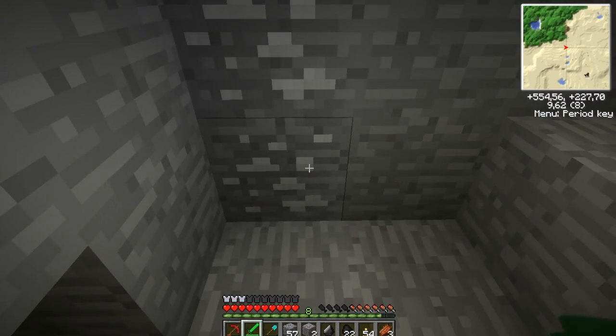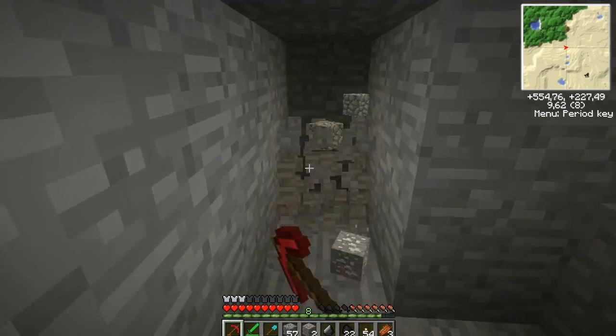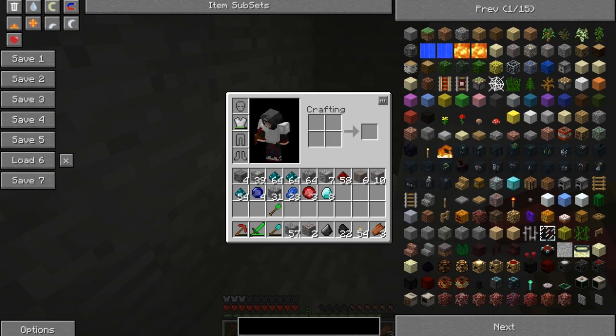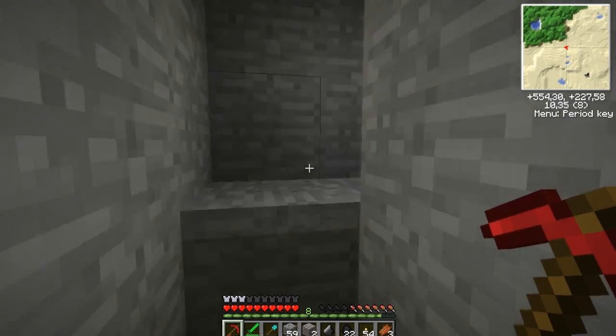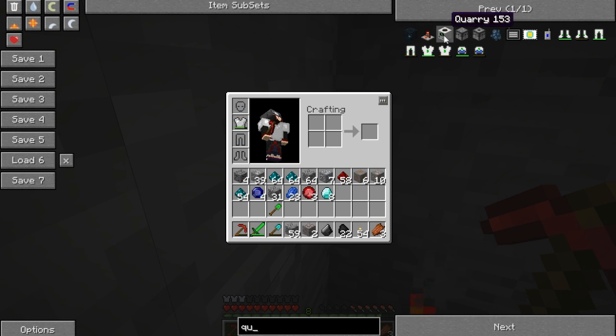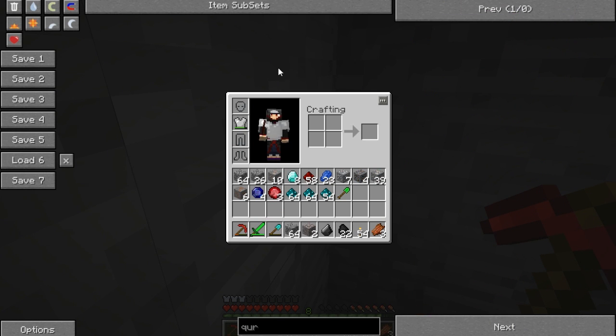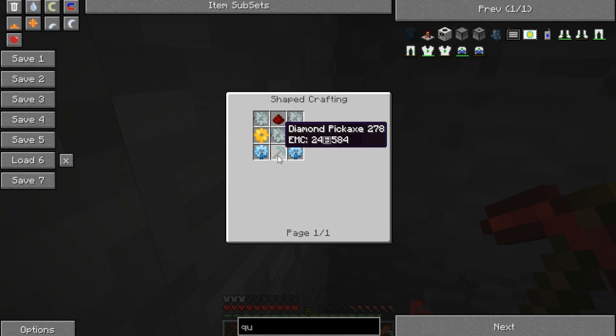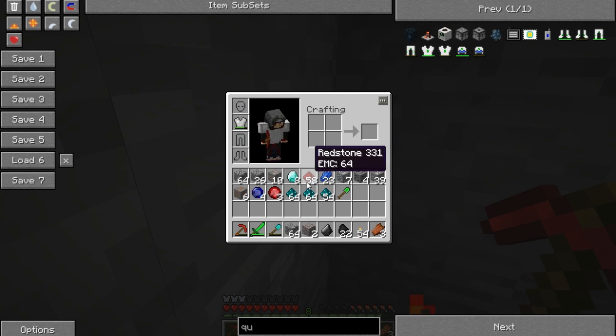Let's fill this up and get the tin ore. Basically I'm just mining now for resources. My main goal is to create the energy condenser so I can build quarries later on. If we look up 'quarry' — a diamond pickaxe needs three diamonds, diamond gear takes four, so eleven diamonds in total. That's a lot.